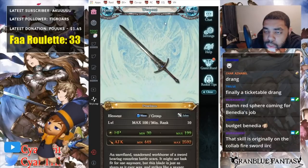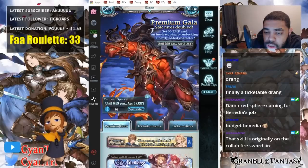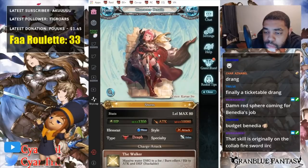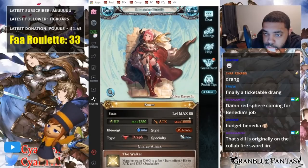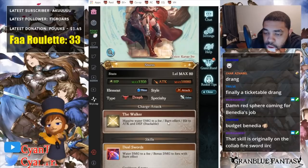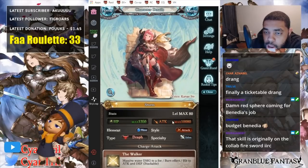As for Sturm herself, let's go back. Sturm herself — her kit: she's a draft water attack saber unit. Okay. Massive water damage to a foe, burn effect. So water now has burn.